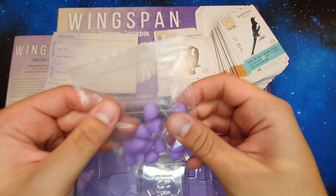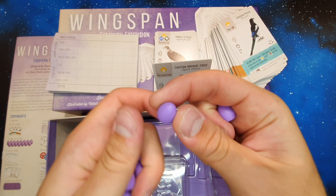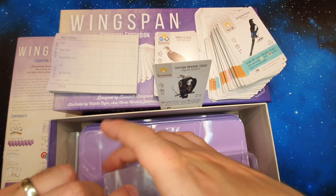Purple eggs — woohoo! I love the feel of these eggs, I've got to say. I'm not sure what kind of rubber or material they're made of, but they just feel lovely. Really nice and smooth — they feel nice in your hands.